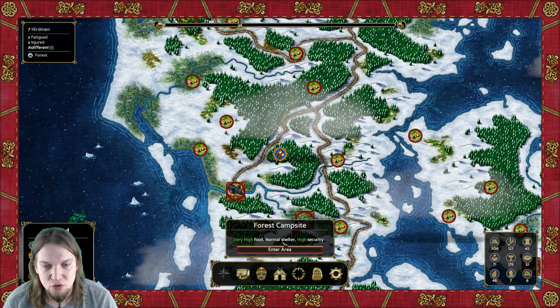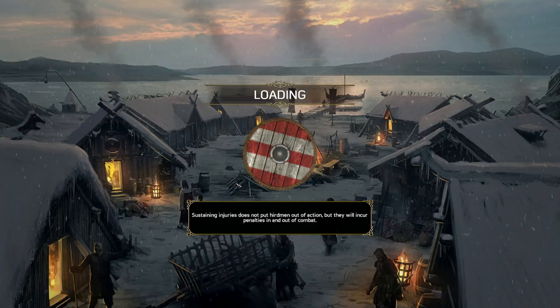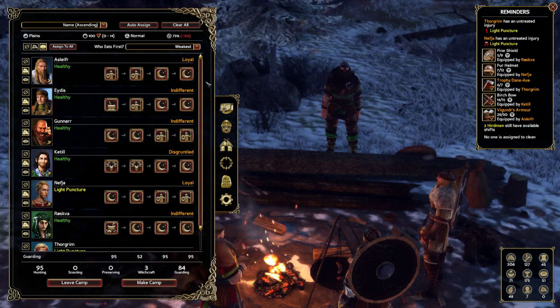Let's jump into this high-food, normal-shelter, high-security forested area. I'm going to turn off my face cam because I'll be right above some numbers we need to see. This is the camping menu — you can see we have four shifts and you can tell your people to do different things in each shift. Up here are the food, shelter, and security values.